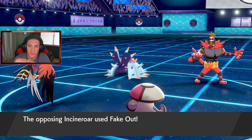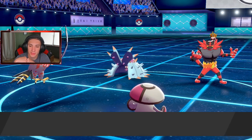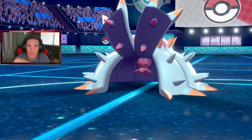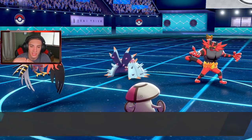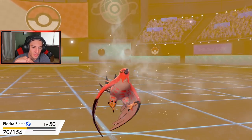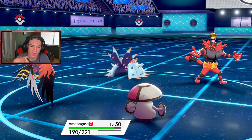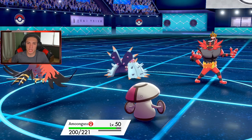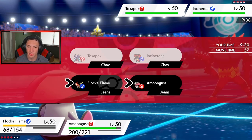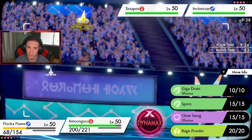I think he's going to Fake Out the Talonflame. Let's see — yes, the Fake Out goes into Amoongus! Give him a status condition, get the Taunt off. It goes straight for a Scald over on my Talonflame, which is fine. I think Talonflame should be able to outspeed no problem. He's taunted — definitely Tailwind, we'll get that rolling, and I could Spore.